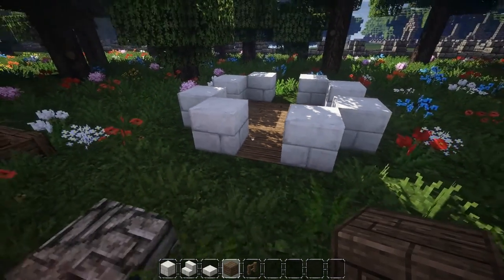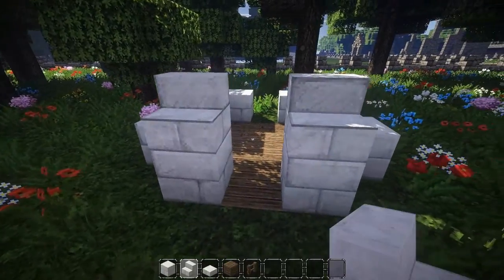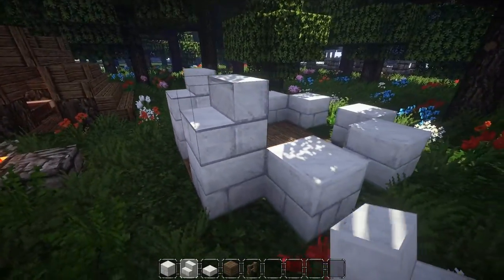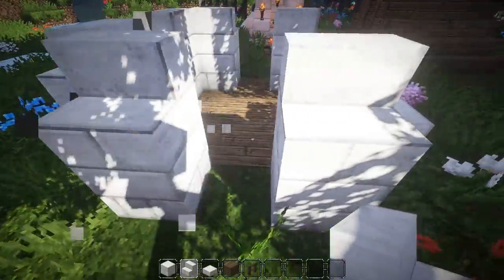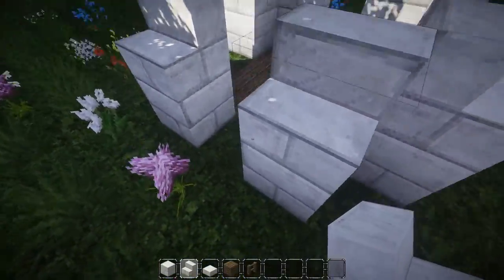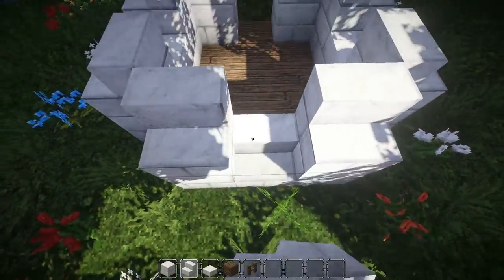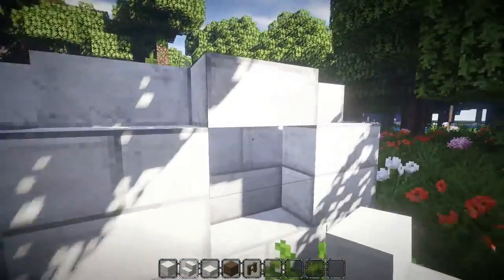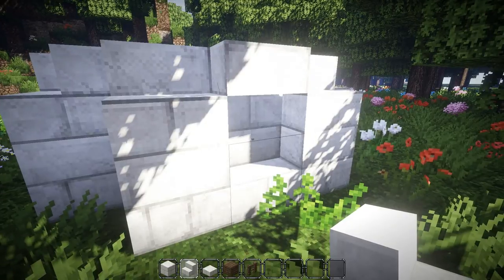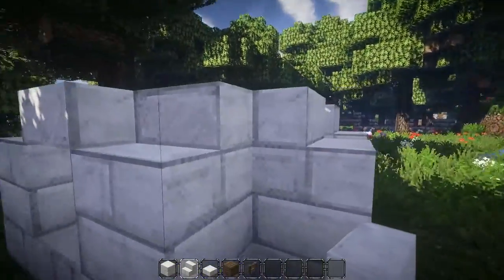The next part are the stairs. We will start off with stairs placed next to the entrance, just facing the inside, and we do that on every side. Then we will also add in stairs in the gaps. And then we are going to add in upside-down stairs just between those, so that this creates a bigger opening.